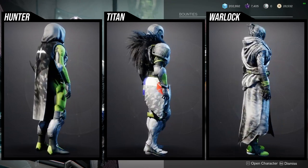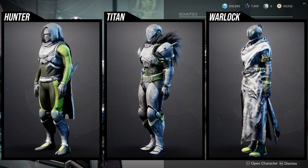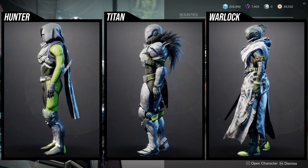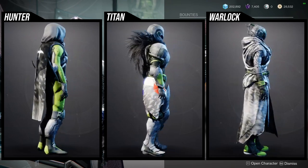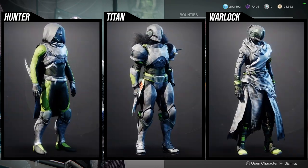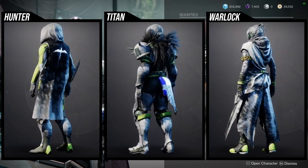As for the armor set, it's going to be Devastation Complex for the Titans, for the Hunter it's Road Complex AA1, and for the Warlocks it's going to be the... I just think it looks like a hobo, that armor set. Plus the PVP armor set which is literally just a reskin - both of them are just terrible in my eyes. But for the Hunter and Titans they look really really good, I definitely suggest you guys pick them up.